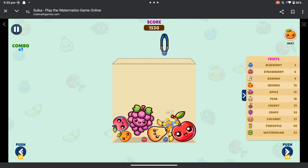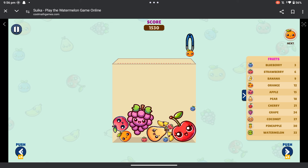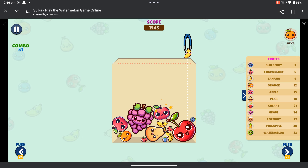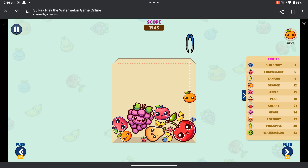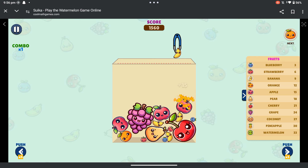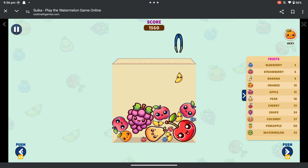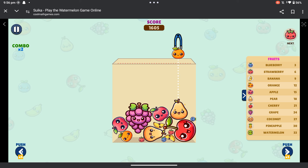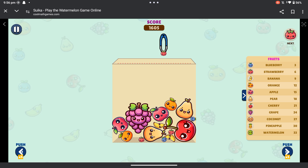But then they realized that melon and watermelon are different — watermelon is bigger than melon. It doesn't say a lot though, because the sizes of the fruit are not accurate in that game. Like the banana compared to the cherry — the banana is way smaller than the cherry, which in real life, yeah.